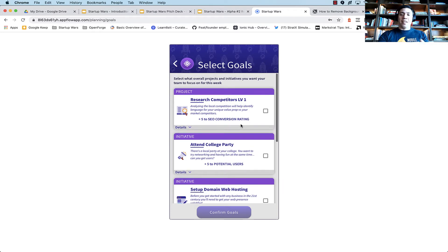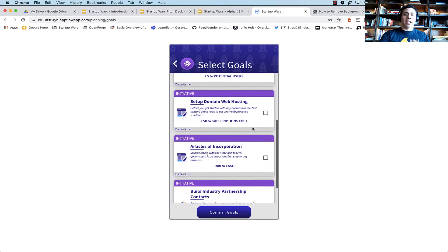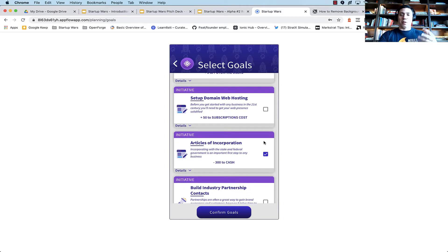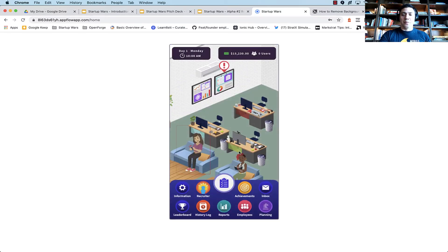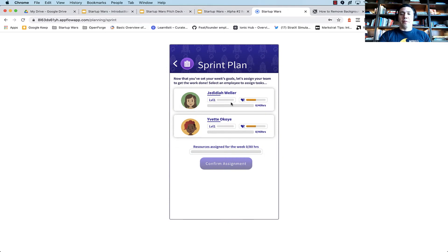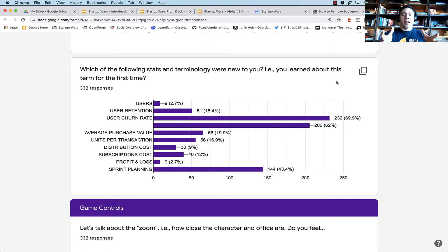We built that into the gameplay. We have three different phases: ready, set, go. The ready phase is selecting your goals for the week. I can focus on research, skip marketing since I don't think that's beneficial right now, incorporate because I want to register with the state, and maybe start building some industry partnerships. Once we set our goals for the week, it's time to set our sprint plan. Sprint planning and resource planning is terminology that a lot of students just didn't know. About 43% of students didn't know what it was before, and now do.